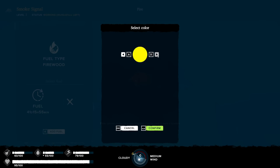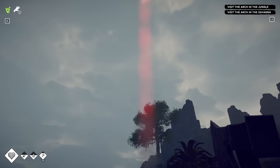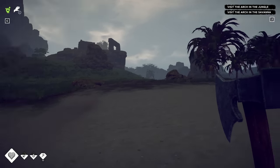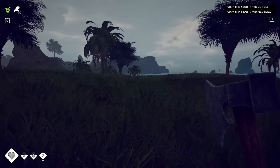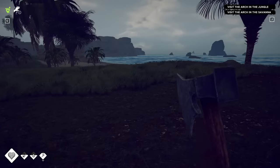Let's just get some sleep and build that signal fire. Okay, confirm. So this is gonna go — you can add fuel to it obviously. It's like a beam, just like a marker. Okay, sweet, cool. And now we need to visit the ark in the jungle, or arch — I don't know — in the savannah.